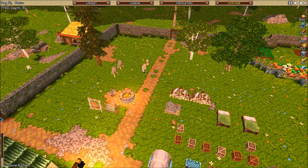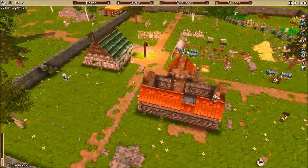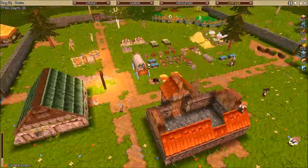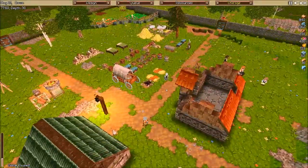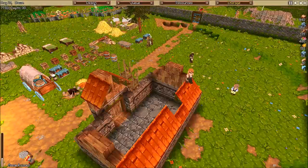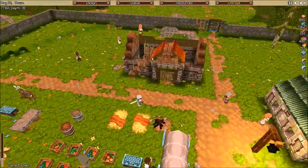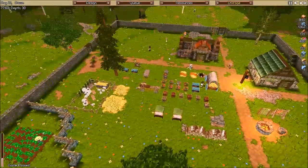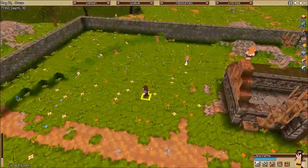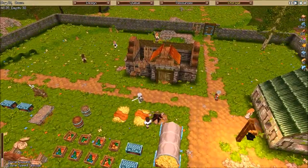Hey guys, welcome back. We are here playing some more Timber and Stone in our little settlement. I've done a little more work off screen — I started building the roof here, but this part is actually wrong, so I've designated that to be torn down. We are making some progress on our little blacksmith, and there's probably going to be a skip at some point in this video so we can get things done.